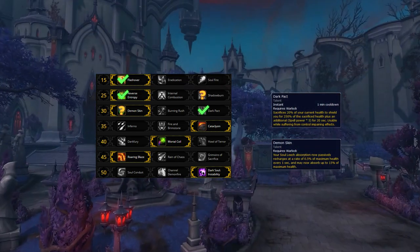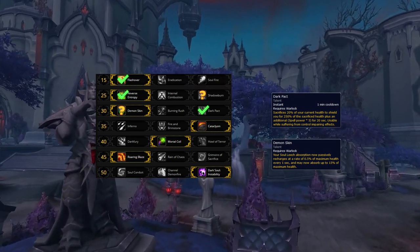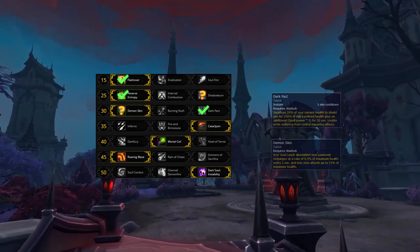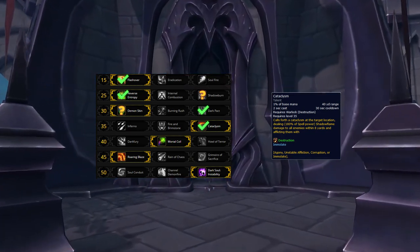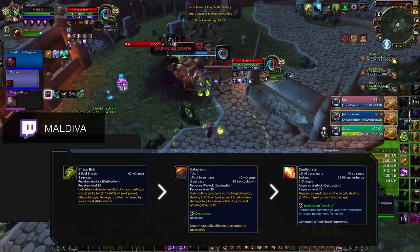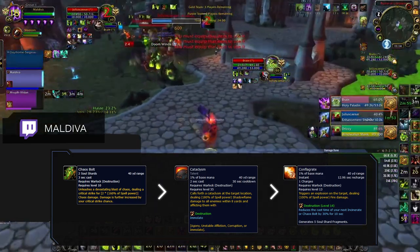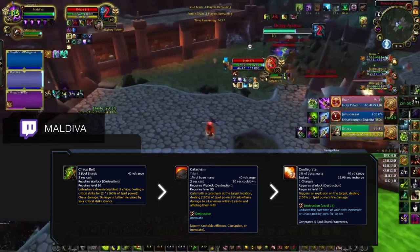For the third row, run either Demon Skin or Dark Pact depending on the matchup. Dark Pact allows you to survive stun setups easier with its huge damage absorption. However, against consistent damage, Demon Skin will give you the most value overall. For the fourth tier, Cataclysm is an easy choice. In PvP situations it can be used in a variety of different ways. Whenever a team is hiding behind a pillar, you'll be able to hit all three enemy players. If you're against an army of pets, you can use Cataclysm to spread Immolation, giving you tons of soul shards. Cataclysm can also be comboed together with Chaos Bolt and Conflagrate for big bursts due to it having no travel time.